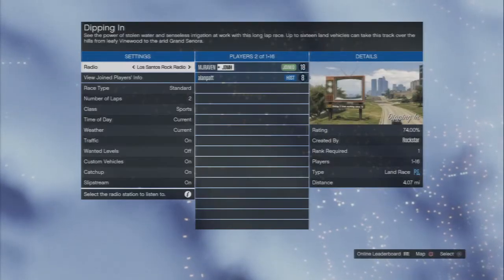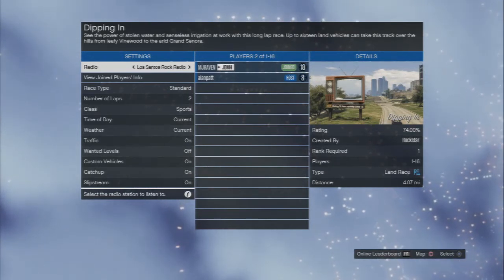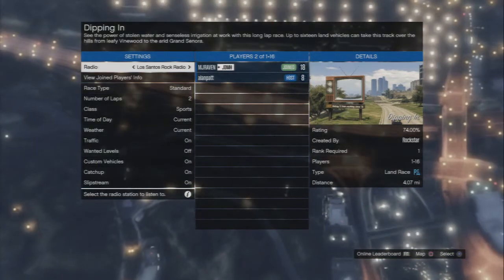You're going to want to press X and R2 at the same time, and for Xbox this is A and RT. So you're going to want those two at the exact same time.